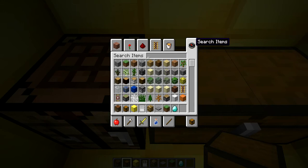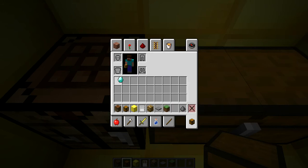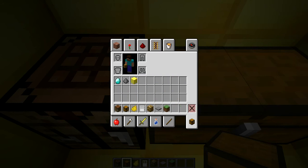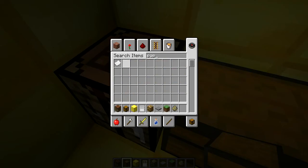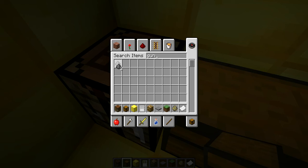Then you need gunpowder, and then any color you want. Let's do dandelion yellow. You do it the same way as the glowstone does, and you'll get this firework star. Then you need one piece of paper — same as before. I'll do three gunpowder again.